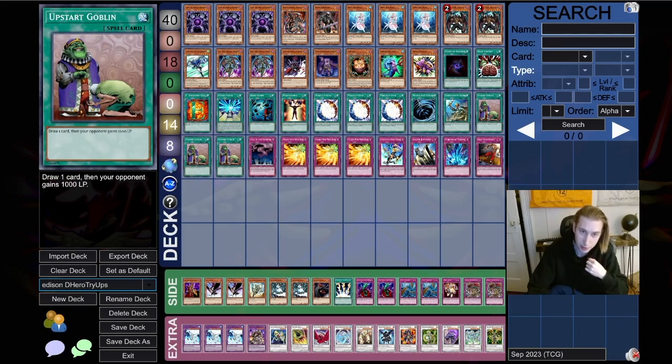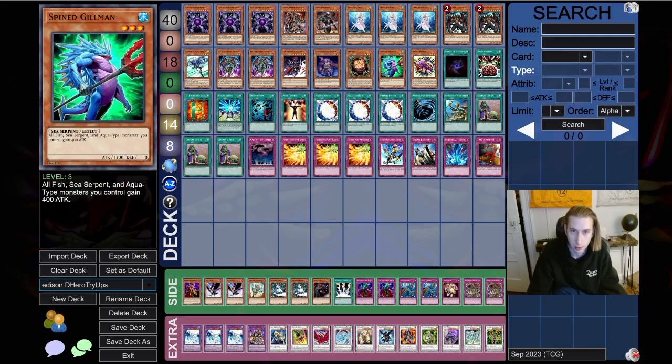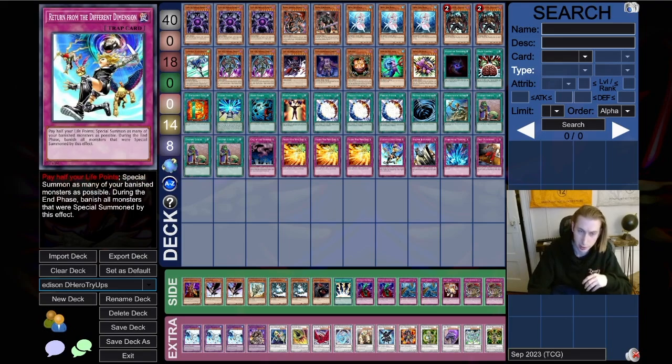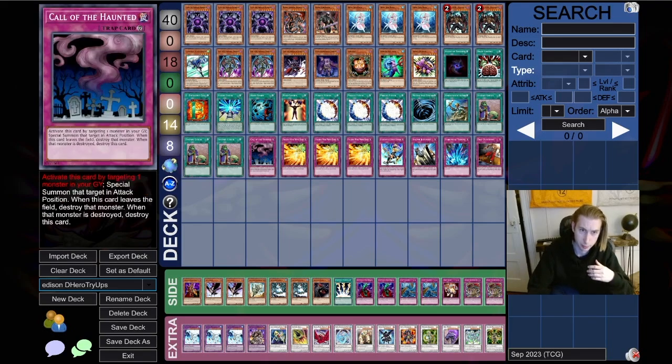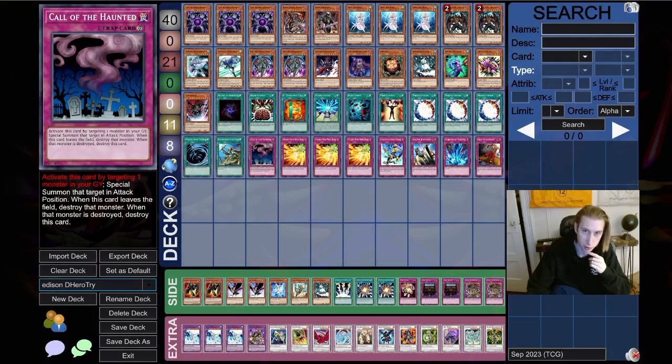I had Upstart Goblins because I really had 37 cards I liked and couldn't think of three more, so I just tossed them in. I'm not playing a fifth water — just three Diva and one Gilman, no Treeborn, no Snowman. I have a pretty limited trap lineup — not playing Mirror Force, not playing anything deeper than Bottomless, and I have Call of the Haunted in there which is kind of an uncommon pick. The way I built this deck was really just trying to maximize the same combos I felt people were doing to me.